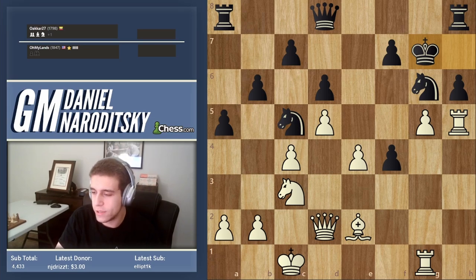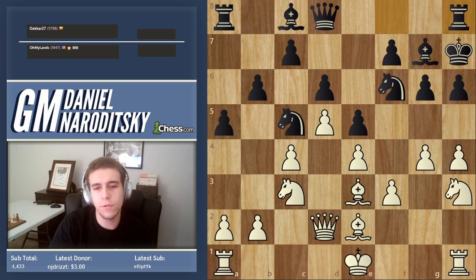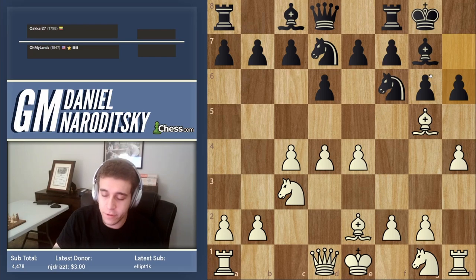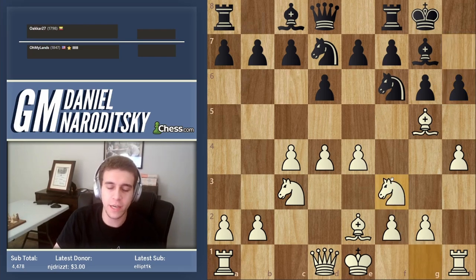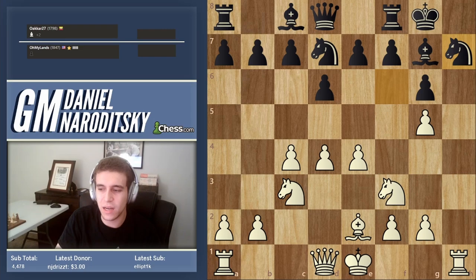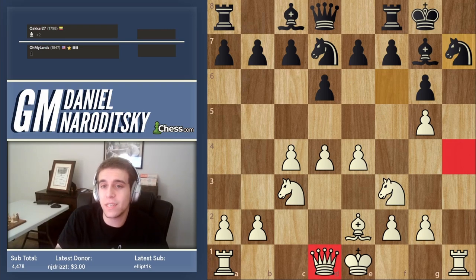Regarding letting him take the bishop on g5 to open the h-file earlier: premature, because we wouldn't be able to get a queen to h6 or h8 fast enough, and sacrificing a piece is too high a price to pay. But it's always good to consider those options. Any questions about the game?